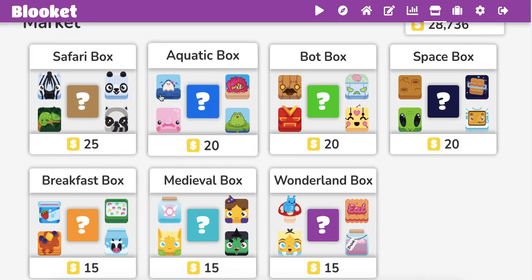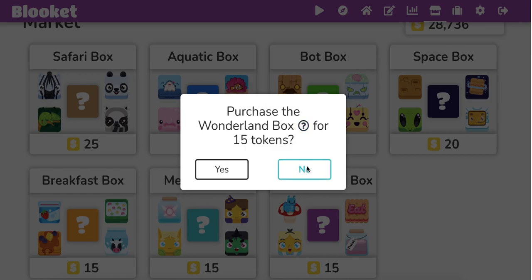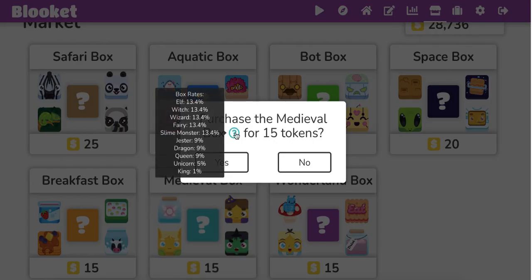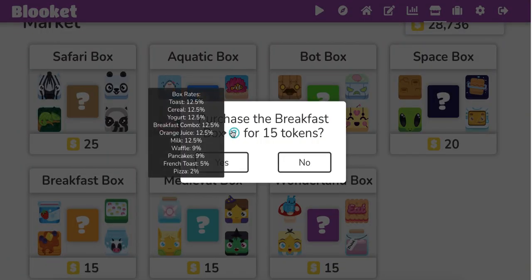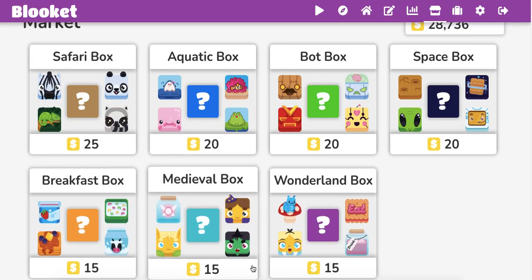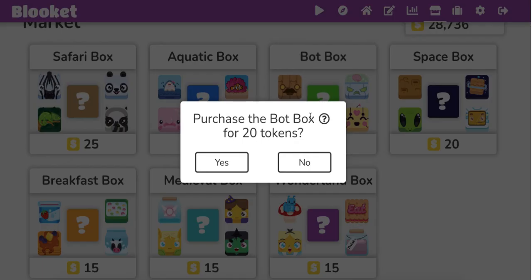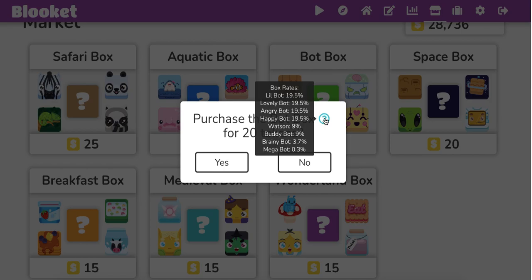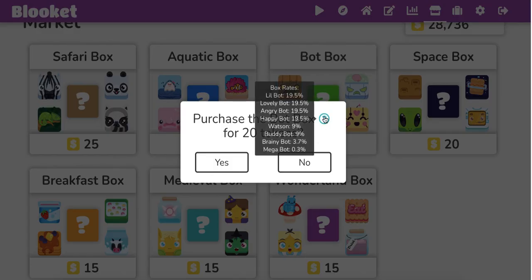Once you've got pretty much all the commons, uncommons, legendaries, all that, go back and then go to the Wonderland box and try to get the King of Hearts. Then go back to the Medieval box, get the King. And then potentially, if you didn't get the pizza or whatever, go back and get that. Do those first because there are only 15 coins each, even though this is a 0.3 and you're thinking, oh, it's a 0.3 — that's almost the same thing as a Mega. However, see the Mega is 0.3? This one's cheaper. Then go back up here and go get the Mega.